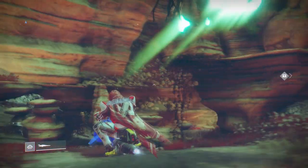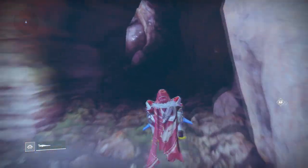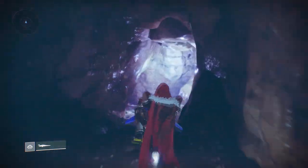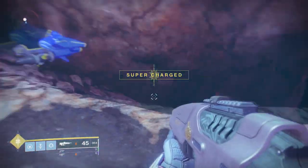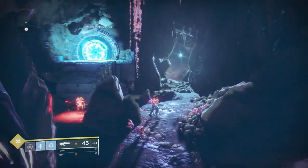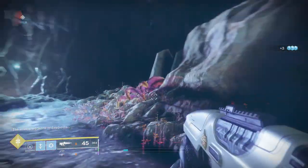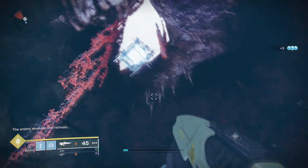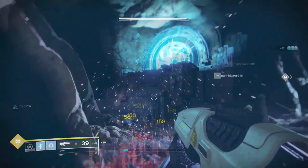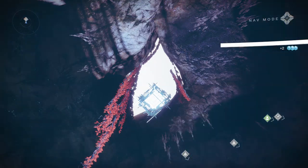The next one: from the Exodus Black spawn, go down towards the cave — it's on the right-hand side from spawn. Go into the cave; you'll see a Vex Gate, a Vex Minotaur, and a few adds. Ignore them if you wish, but kill them if you don't want to get shot. Once you're in the room, look up and you will see the cube just sitting there, chilling in the air. Once you get that one, that'll be four out of five cubes.